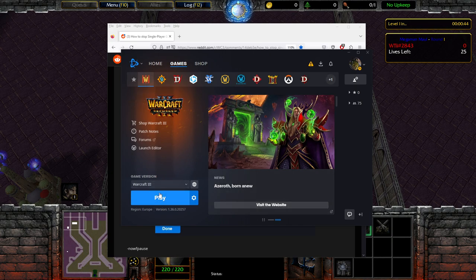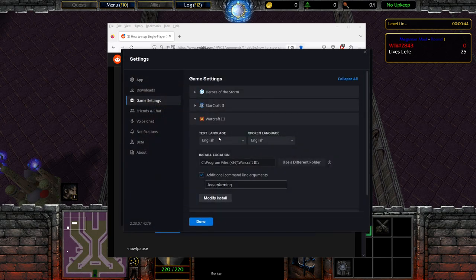Pull up the Warcraft 3 Battle.net app. Next to the Play button, with the cogwheel — the options — go to Game Settings, and you'll see the additional command line arguments field. I already have `-legacykern` in here, which just reverts the Warcraft 3 font to what it used to be before a recent patch widened it. Now if I type in `-nowfpause`, I can alt-tab and still have Warcraft 3 running in the background. It's fantastic.